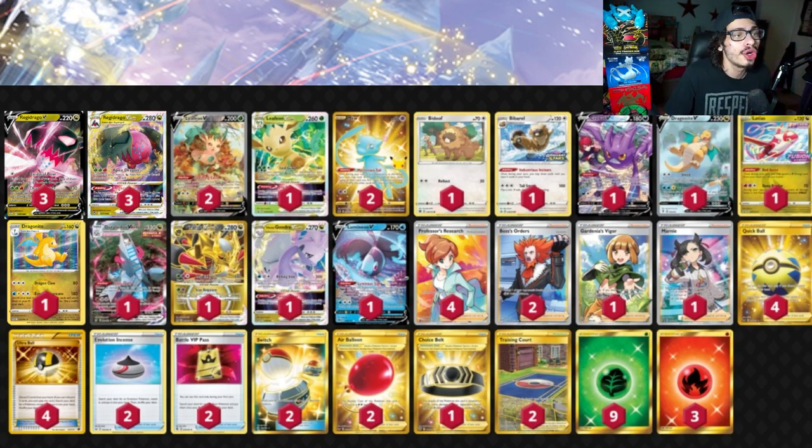Of course we've got Kyogre V-Star, probably the next best partner to play. It allows your Regidrago to do 200 and then take 80 less damage, which is awesome. Unfortunately you cannot copy Moisture Star, but you do get to copy Rolling Iron, and Regidrago already has 280 HP — it's actually bulkier than Kyogre, which is kind of hilarious. So Regidrago is super tanky, and you can use that tankiness to help you out a lot. That's why we've got Kyogre.